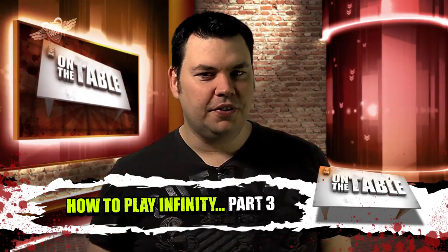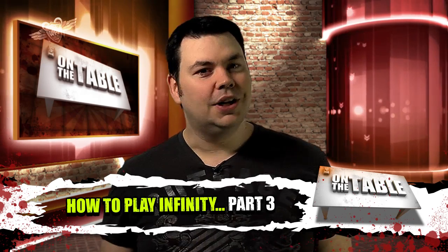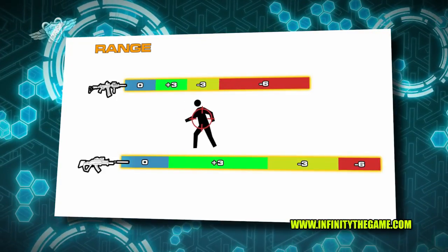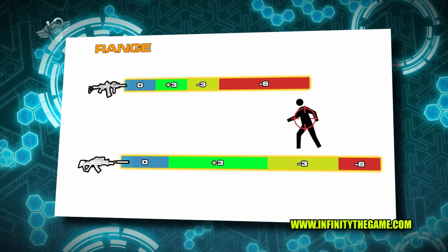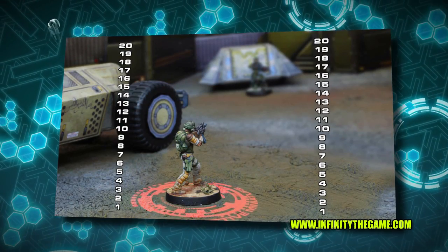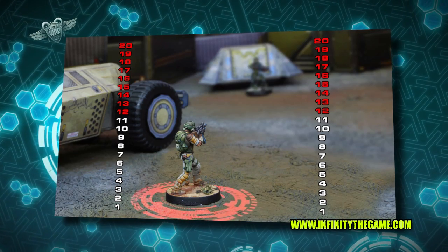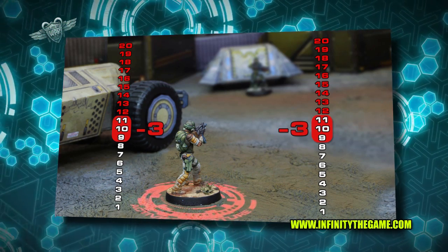If you've been following our How to Play Infinity guide, guess what — yes, Part 3 is here this week. In this video we're going to highlight a decisive factor in battles: the modifiers. The first modifier we're going to talk about is range. Depending on how far away our target is, the accuracy of your weapon will provide modifiers to our ballistic skill value. Here we have a Haqqislam trooper and a Line Kazakh — they're both going to shoot at each other with their rifles, but the long distance between them means a higher difficulty. The optimum range of their rifles is less than the distance between them, so they both suffer a minus three modifier; 11 minus 3 equals 8, so both will hit on an 8 or less.